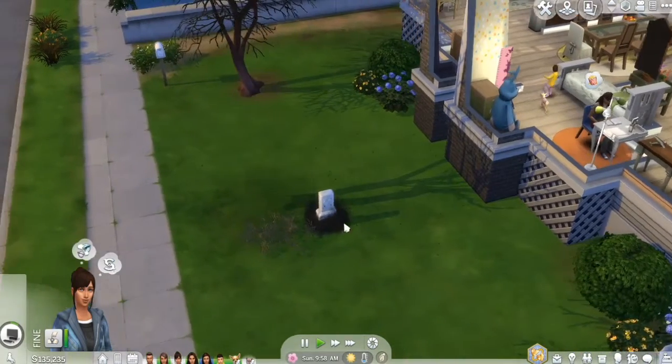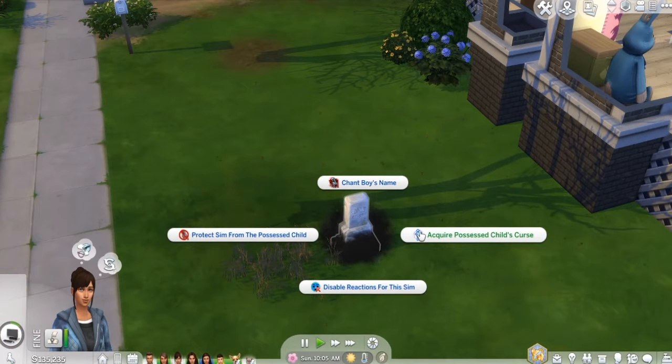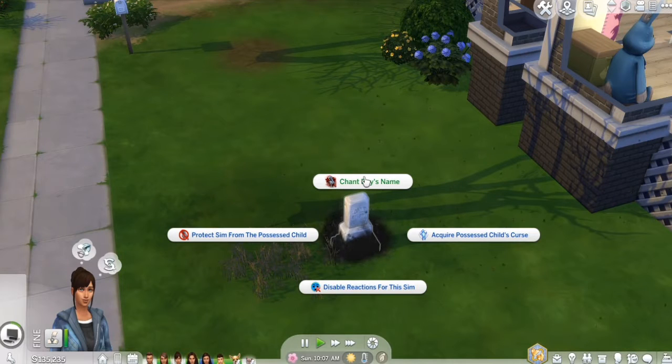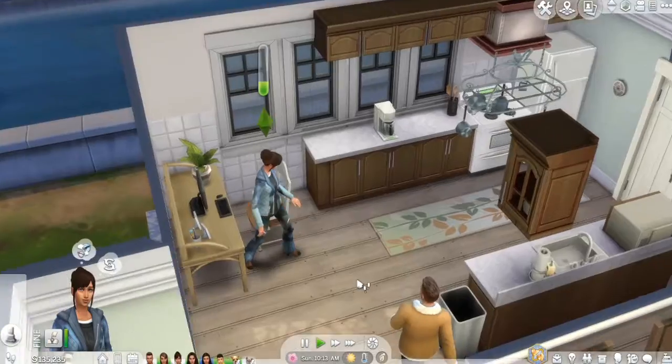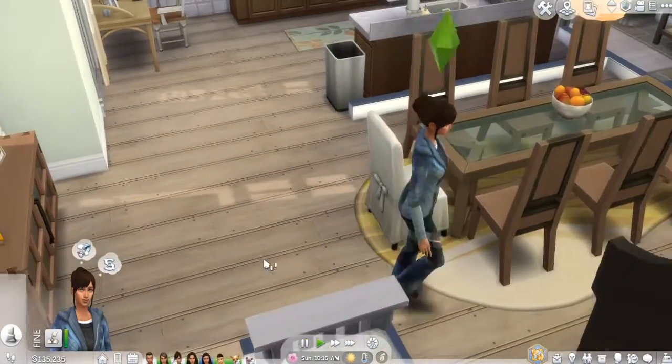Without further ado, I think we're going to have Sage come over here. If you acquire the Possessed Child mod, that means you can go around killing people. If you chant the boy's name, that means you can become killed. We're going to do that first because Sage doesn't really know what she's doing — she's on the Flurry trait, which is probably just being dumb.